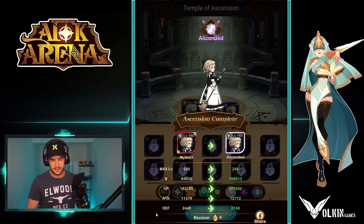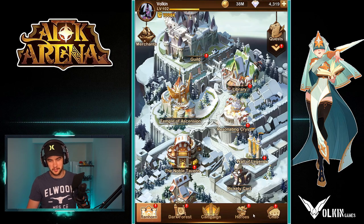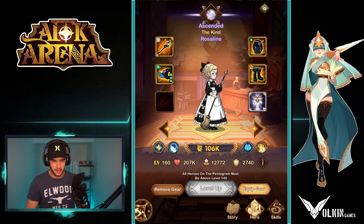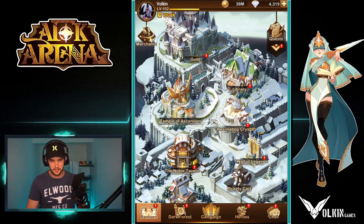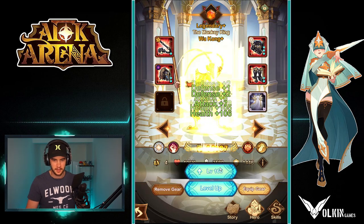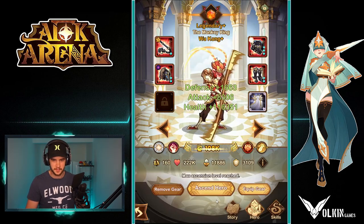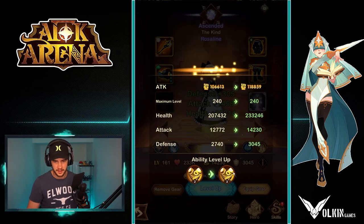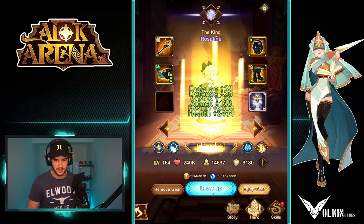I'm thinking about dropping Rowan from the team for this testing and putting Mahira in the middle because we want to keep using all the Celestials and Hypergenes. Let's have a look, see how far we can actually level her. Okay, we need to level up the Wukong first. So if we go Heroes, Wukong, we'll level him up. Sweet. Now let's see where we can get Rosaline to. Plenty of dust, so that's handy.